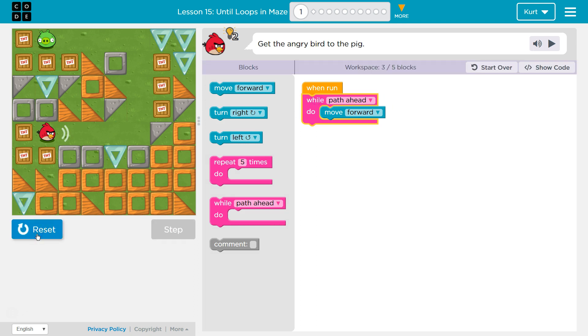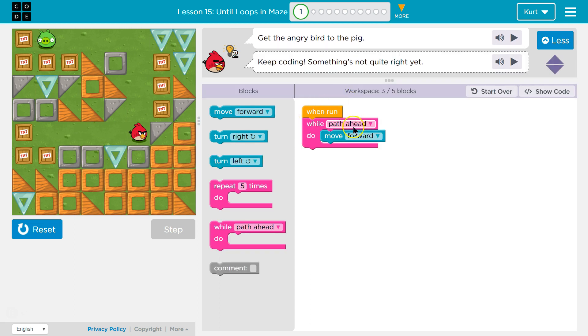So I'm checking each time for a path, right? Every time I move forward, the bird says, 'okay, is there a path ahead?' And when we check, if it's true — there is a path here — we move forward 1. We hit the bottom of the loop, go back, and then we ask the computer again: 'hey, is there a path ahead?' The bird looks — yes, path — so it says true, true, and we run this line of code which moves us forward 1.